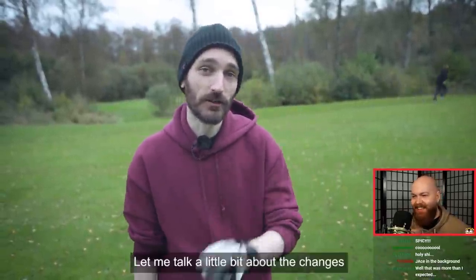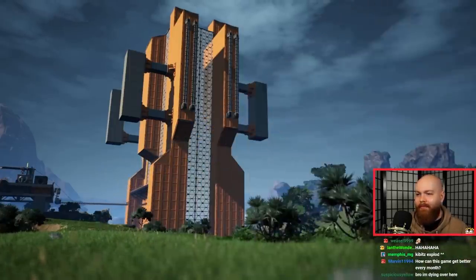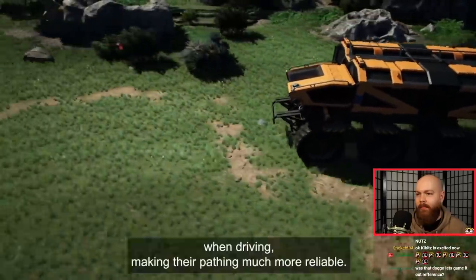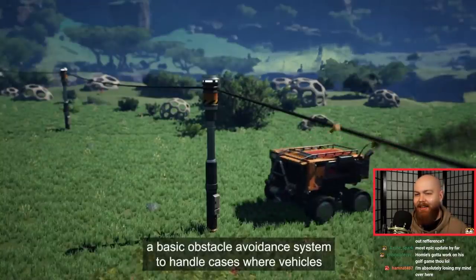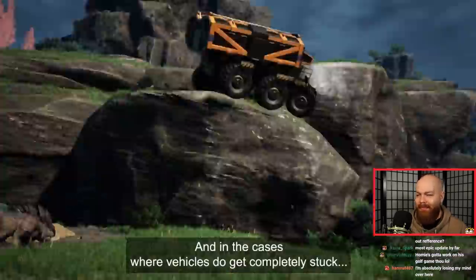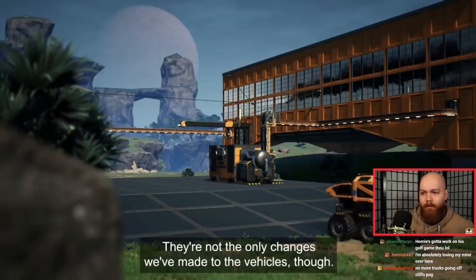While Jace makes his way down the fairway, let me talk a little bit about the changes we're making to the vehicle automation system. There's been a huge update to automated vehicle pathing and the systems surrounding them. Previously, automated vehicles would drive blindly at their next waypoint without considering where they'd be going next. But now, vehicles will take the next waypoint into consideration when driving, making their pathing much more reliable. We've also introduced a basic obstacle avoidance system to handle cases where vehicles might run into something in their path.